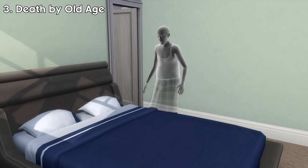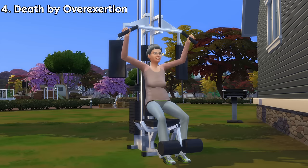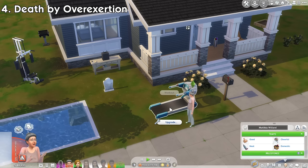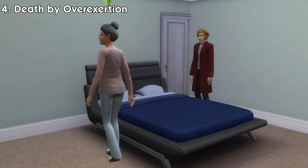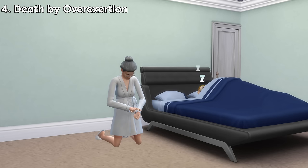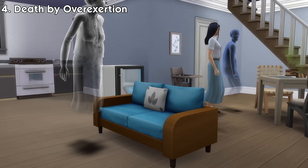Number 4: Death by Overexertion. If an elderly sim works out or performs strenuous activities, they'll get this dangerously tired uncomfortable debuff for a few hours. Since it's so uncomfortable, they won't be able to work out anymore. But you know what else is a form of strenuous activity? That's right — woohoo — and no uncomfortable debuff can stop them from doing that. But if they still dare to do it while having the dangerously tired debuff, your sim will have a high chance of dying from overexertion right after. Like old age ghosts, ghosts who died of overexertion also like to sleep a lot autonomously.